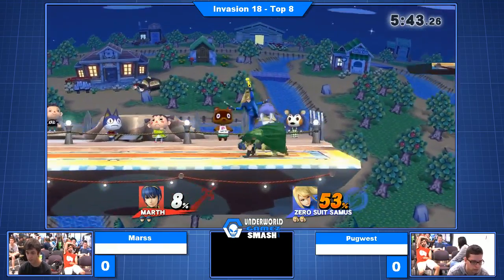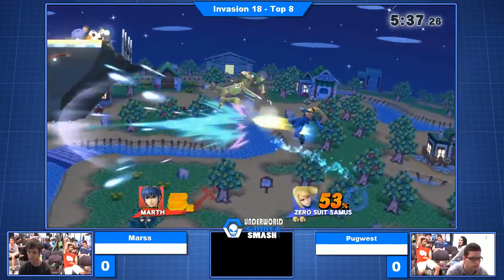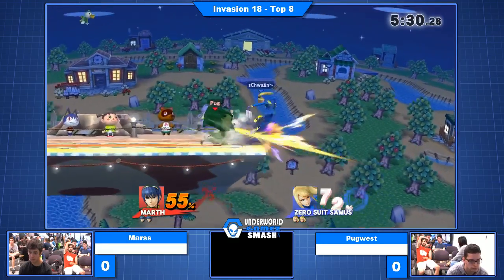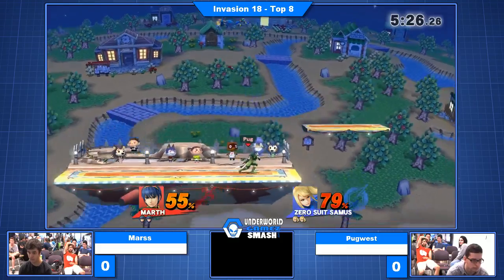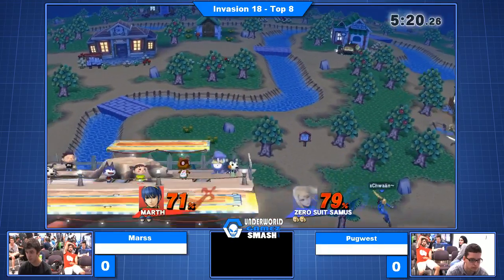Yeah, you can tell, he's looking pretty hot right now. Already putting the work to Mars, getting a quick 53. Not quite getting that back air that he wanted. That's the thing you're going to see between these two brothers — so many power shields and recognitions of very familiar situations, especially getting up the ledge where options are limited. They know what the other one's looking for a lot.